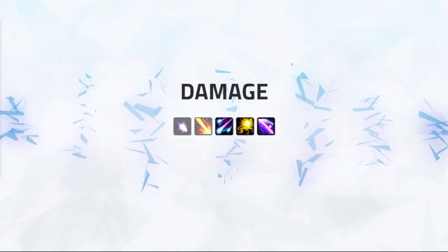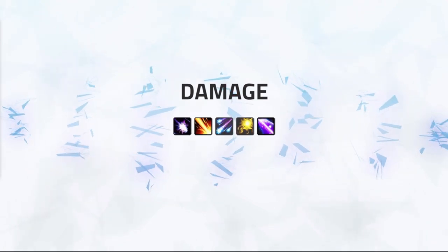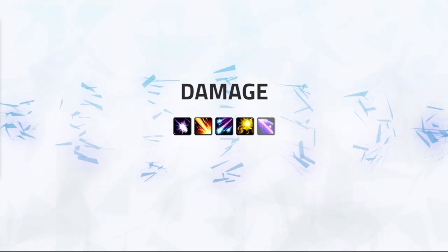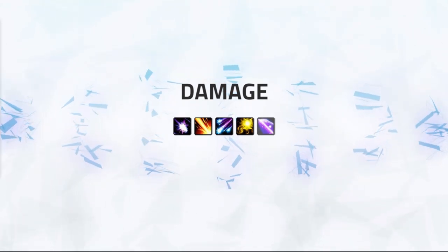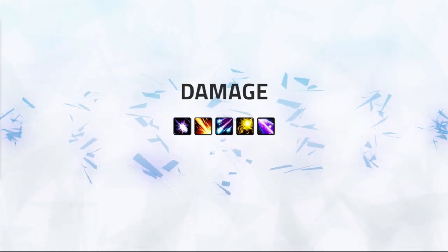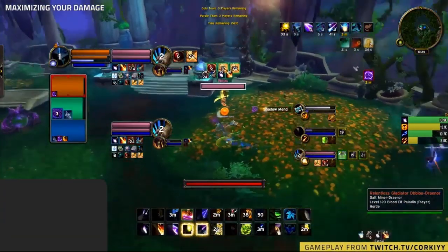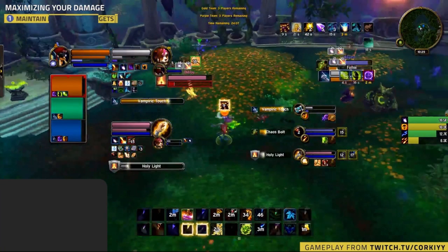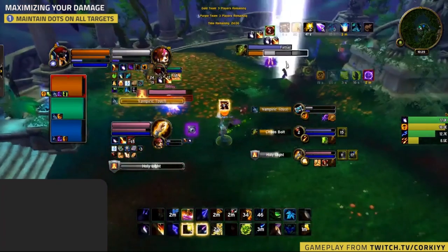After that, you'll want to focus on building Astral Power. This can be done via either Solar Wrath or Lunar Strike, and then once you have Astral Power you'll want to be spending that on Star Surge. Your damage over time effects make up a very large portion of your damage over the course of a game, so you want to maintain these on all targets you're looking to pressure at all times. Both are instant and both spread, so you should have no issues maintaining these DoTs on all targets.